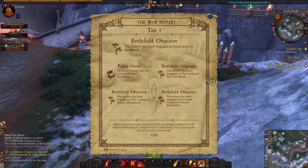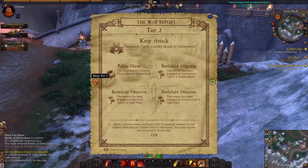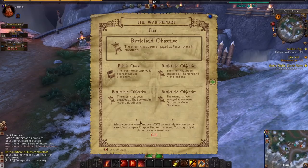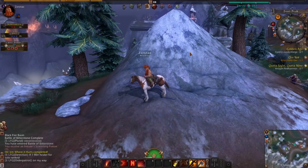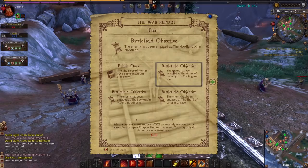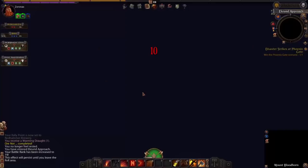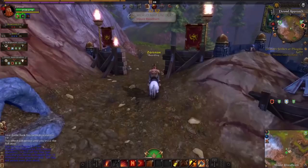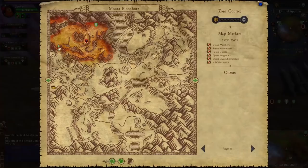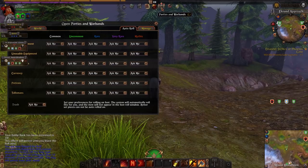The War Report is a really cool function showing everything going on in the world at a given time — from which keeps are under siege to which battle objectives are being fought over and even where players are engaging on public quests. You can also use the War Report to teleport every 20 minutes to the closest camp in an area. Be warned though: places like Dragon Wake may put you in the PvE section with a very long run to the RVR area, so it's not always the best tool but it's a great feature.